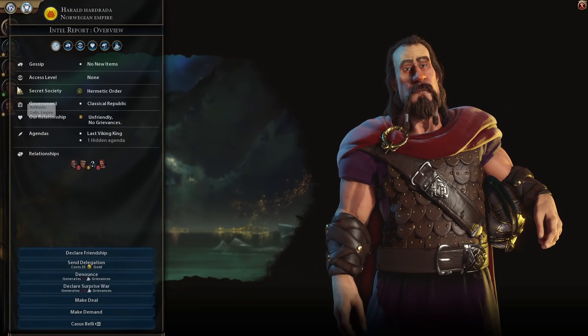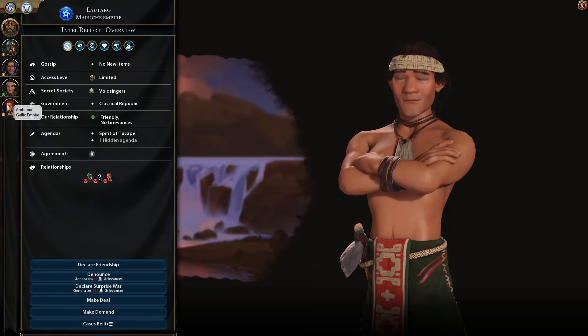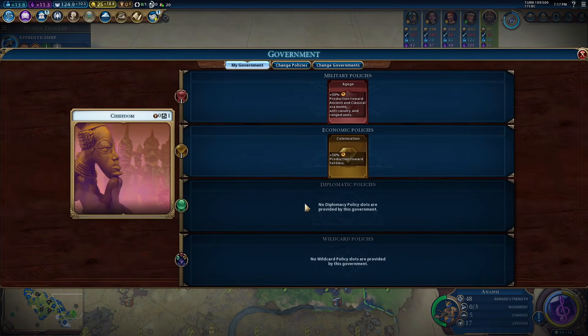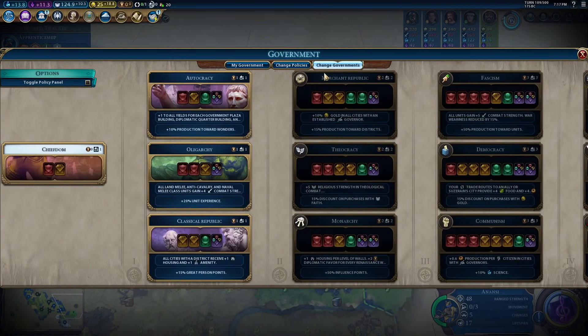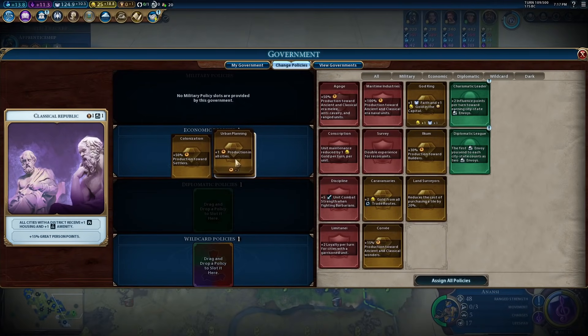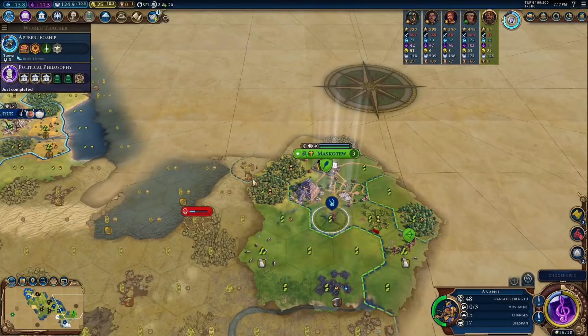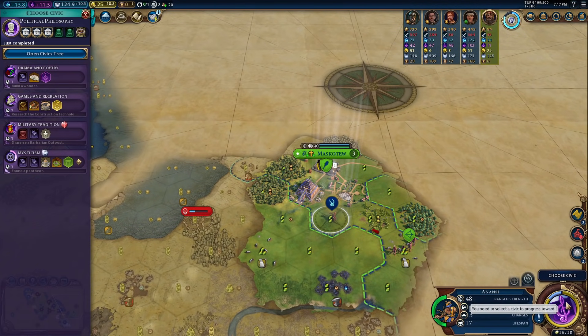Let's see what everybody else is around the world. Classic Republic, Classic Republic, Classic Republic — alright, everybody's Classic Republic. So it'll be pretty easy — we can just use Classic Republic. That's what we really wanted anyway. The AIs will actually like us a little bit more. Then we'll do the colonization card, urban planning for additional production, and 3% production towards builders and Charismatic Leader. We're basically building builders and settlers as much as we can.